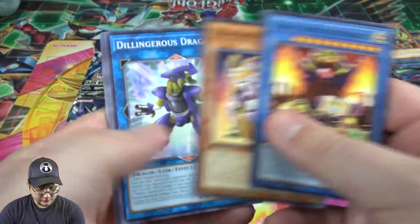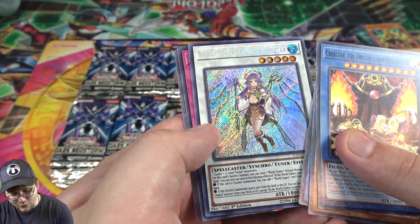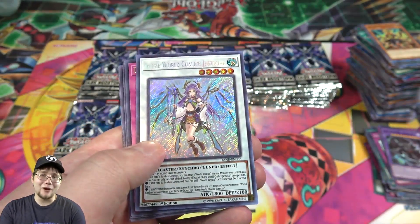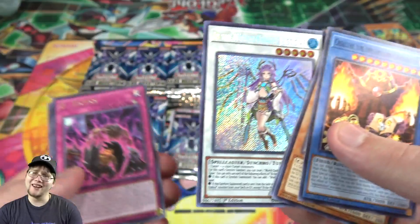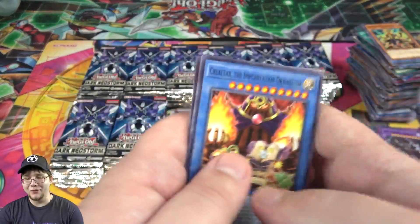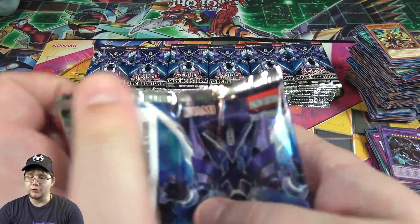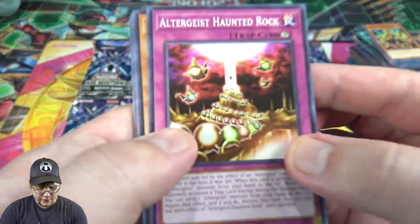I wish we'd had some new Time Thieves though, that would have been great. And there's another secret rare — Ib the World Chalice, Star Seer. This card is awesome. It's kind of like a new Dinglong, the Yang Zing synchro — a new version of that. It's a really cool synchro tuner that works in a lot of different decks. I'm a little sad the dragon didn't get a secret rare too. But that is easily one of the best cards of the set. You can use it with True King Dinosaurs too — Konami even said that.